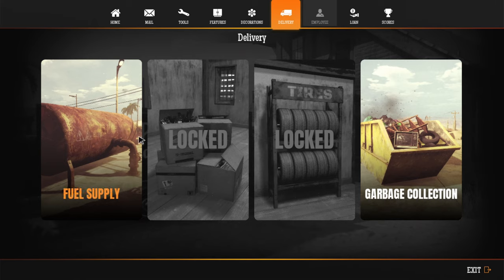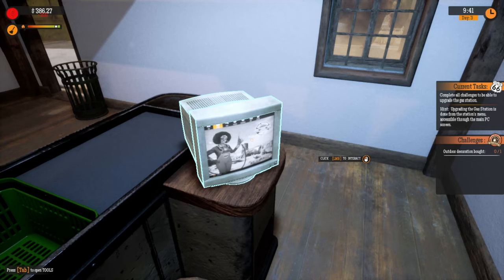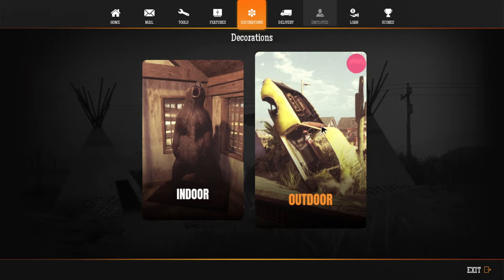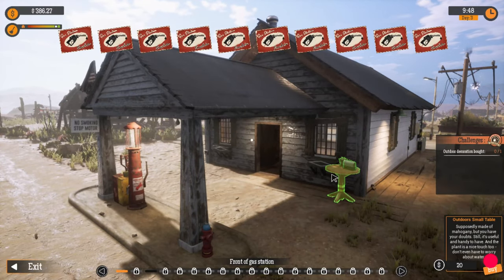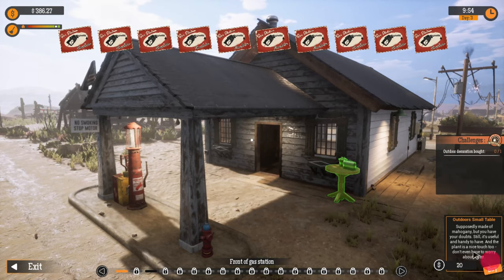Can we get some more fuel? Does it say how much we have? Let's get another 100 gallon. And decorations — outdoor decorations. Let's see what we've got.